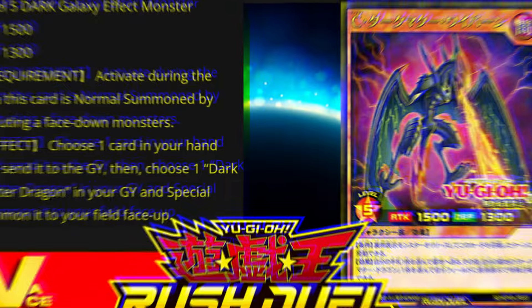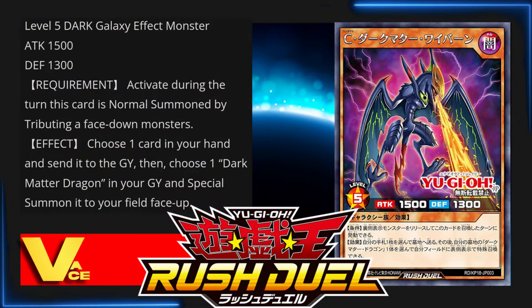Next we have Contact Dark Matter Wyvern — Level 5 Dark Galaxy effect monster with 1500 attack and 1300 defense points. Requirement: activate during the turn this card is normal summoned by tributing a face-down monster. Effect: choose one card in your hand and send it to the graveyard, then choose one Dark Matter Dragon in your graveyard and special summon it face-up to your field. It's a perfect card — it actually revives its fusion partner.